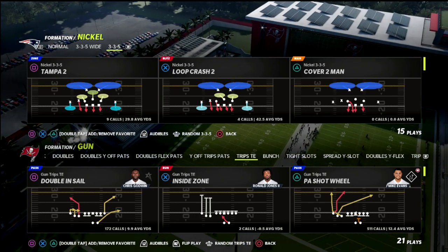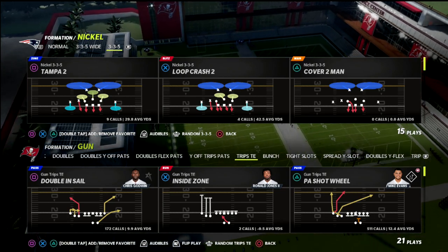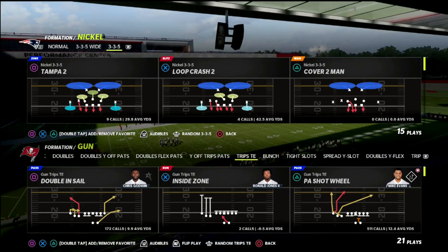We are in the New England Patriots offensive playbook. We're talking today about the Trips tight end formation — one of my favorites, if not the best offense in Madden right now.